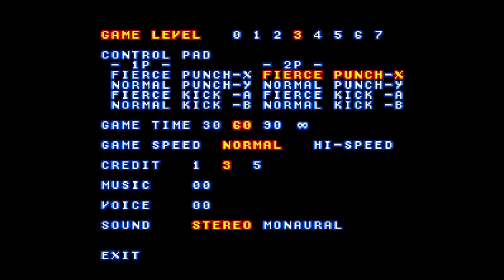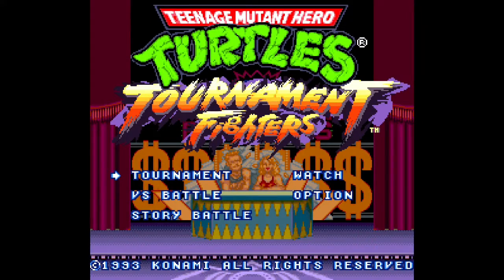Tuber's High Score Challenge Season 5, Round 2: Teenage Mutant Hero Turtles on the SNES. Just a quick visit to the options screen here to show the standard settings — game level difficulty 3, normal speed, 60 seconds round time, the usual stuff. And into tournament mode.